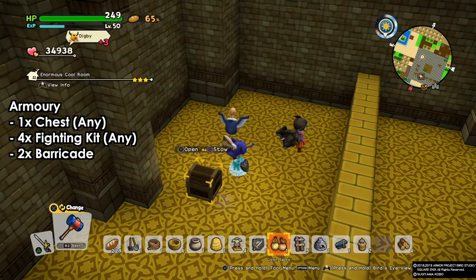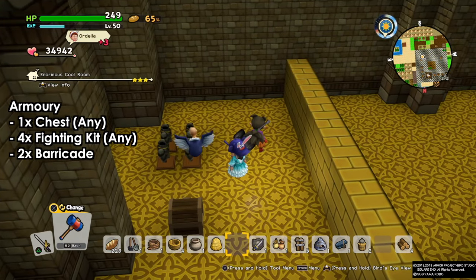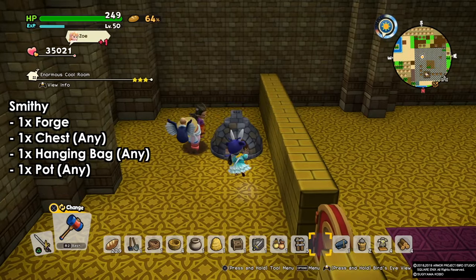Next we have the armory. For the armory we need one chest, four fighting kits or they can be anything, and two barricades. Just put them anywhere and we will have our armory. That's our second workshop.